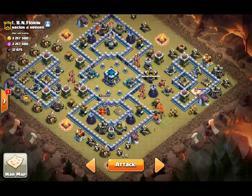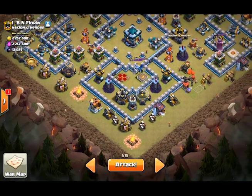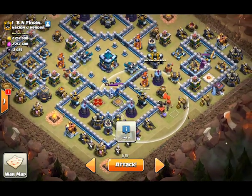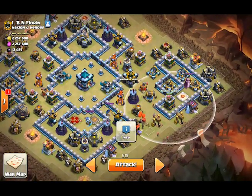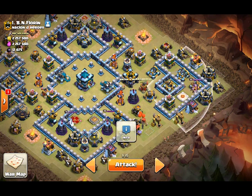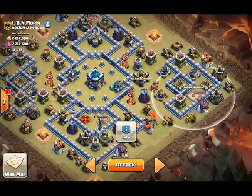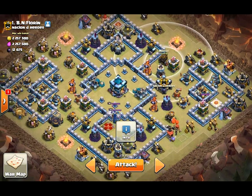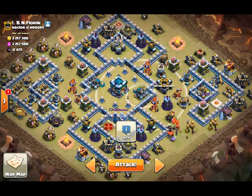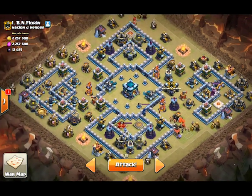The plan is to queen walk from 6 o'clock, move over here and cut these buildings down. Then we'll have this area that we're going to handle with maybe a stone slammer, and then freeze the sweeper. That will get a couple of defenses and we'll have loons to take out the rest. Then we'll have a bit of a path that leads to the town hall, so we'll have a jump spell probably around here to get some troops into the town hall.